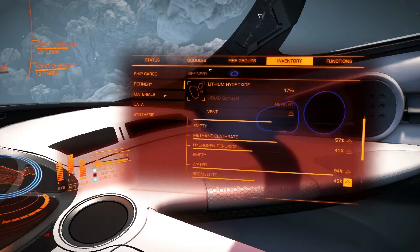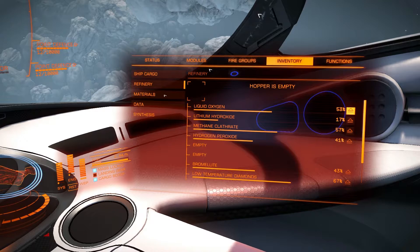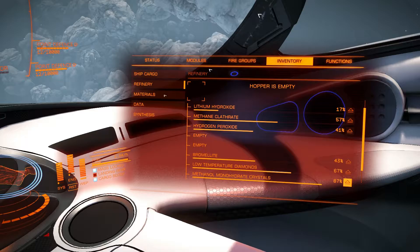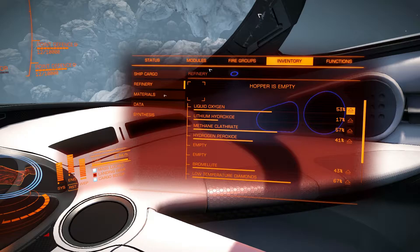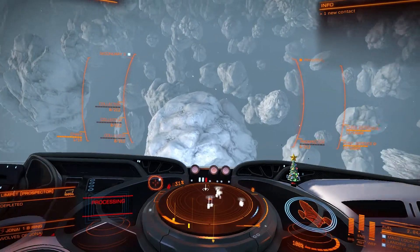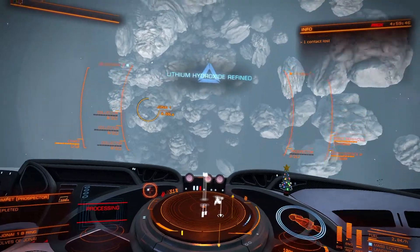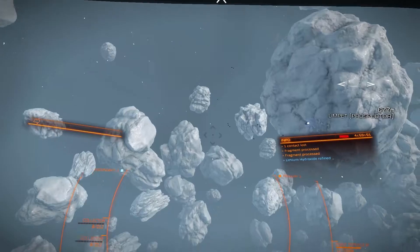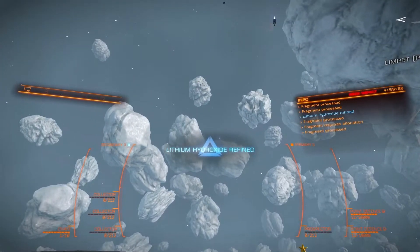We're also increasing the number of units you get for each instance of the material you find. This means instead of getting one unit of a material, you will get multiple units. This will allow you to increase the number of attempts at each engineer. We'll be increasing the number of materials spawned when surface mining, again to make the process easier and the materials easier to gather.